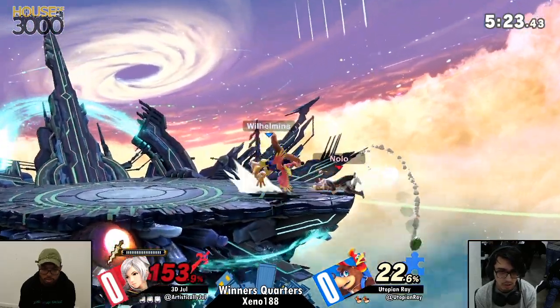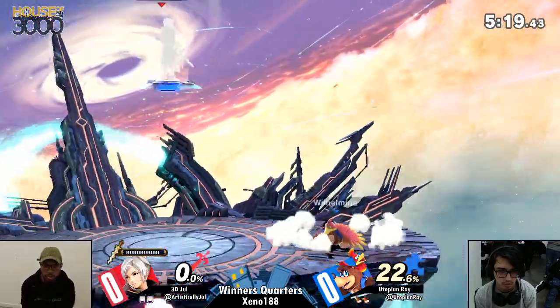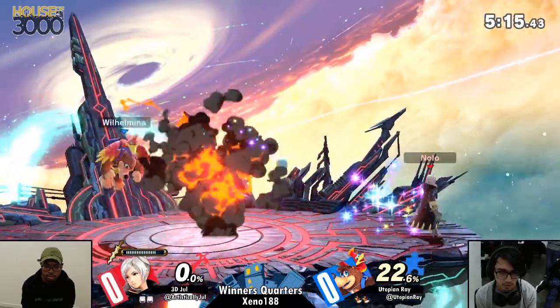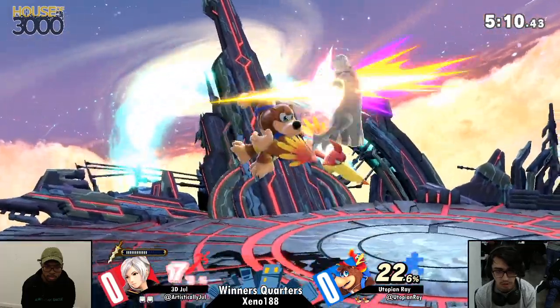We're in a rinse-and-repeat situation here. I like the idea of going for that spring, but it doesn't seem to be super impactful — though it cleans up the stock regardless. Getting that nice ledge trap dash attack is enough to finish it, absolutely. And I feel like in the set so far, Jewel is just struggling to find a landing option.